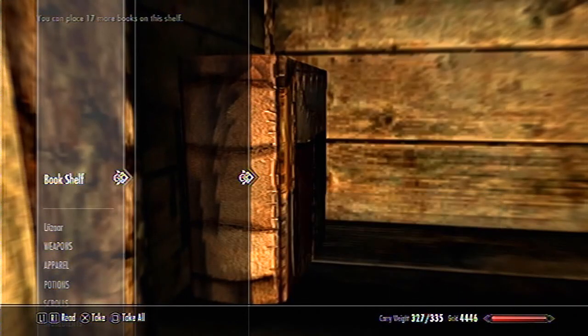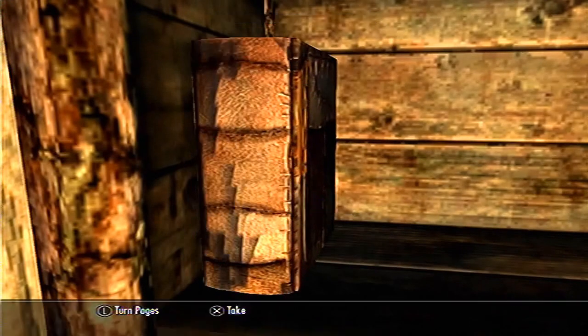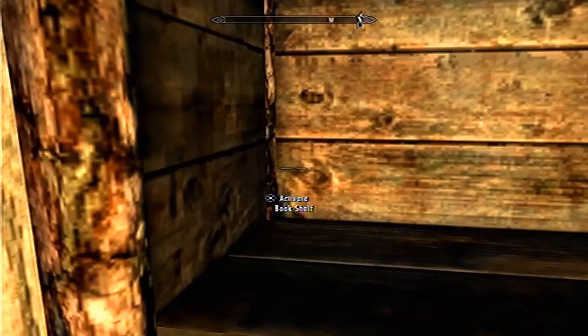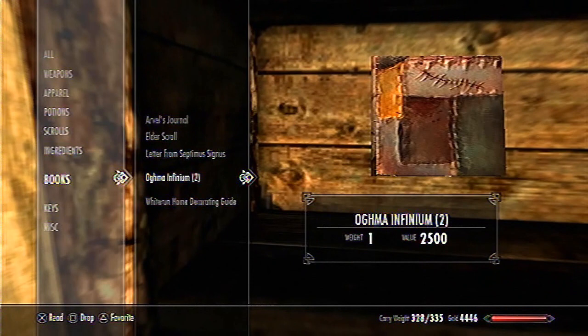There you go. Now I can take the book — can you see that the book's still there? As soon as you press circle to get out of there, you've got to keep on tapping X. You pick up the book that's on the shelf right now before it disappears. You can do that as many times as you want.